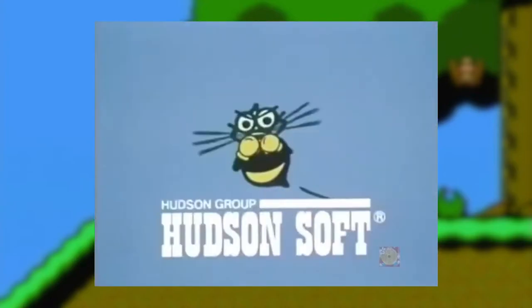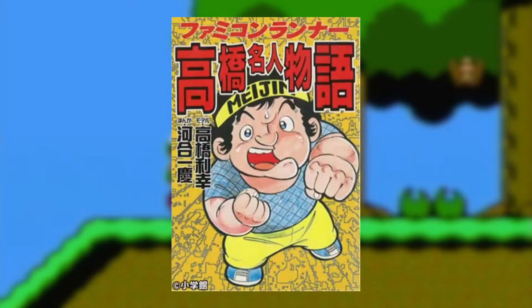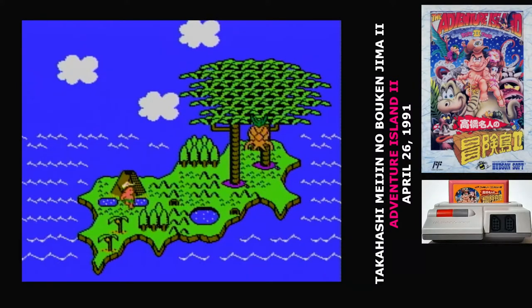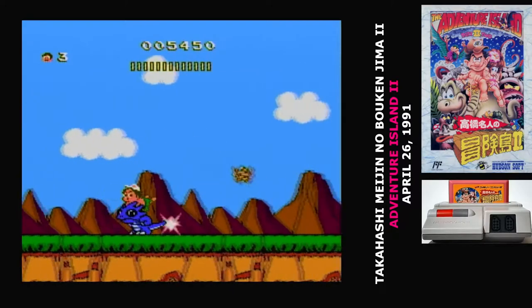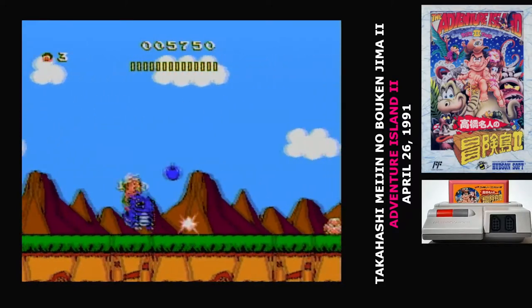Takahashi Meijin, as all Famicom fans should know, is the man with the 16-shot fingers. He was a Hudson employee who became the mascot for the company, known for his ability to rapid-fire. As far as I've been able to tell, he did not go around the office only wearing a grass skirt. The original Takahashi Meijin no Boken Jima was a port of Wonder Boy, but the Wonder Boy sequels have already been ported to various platforms under other titles, and so the rest of the games were totally original.